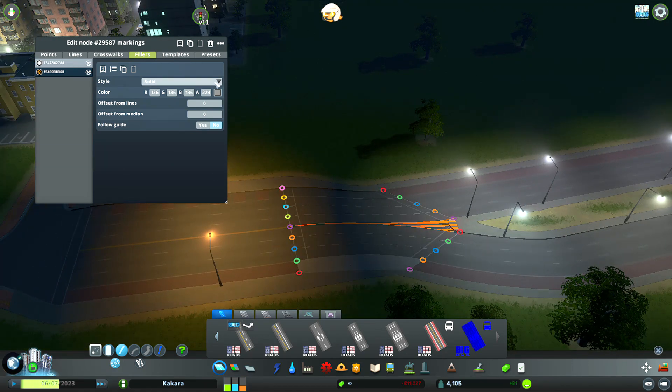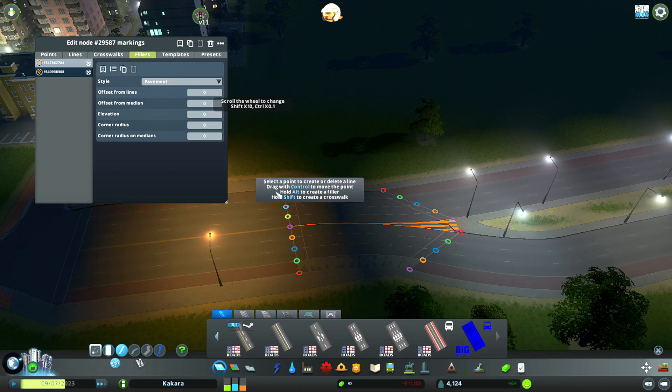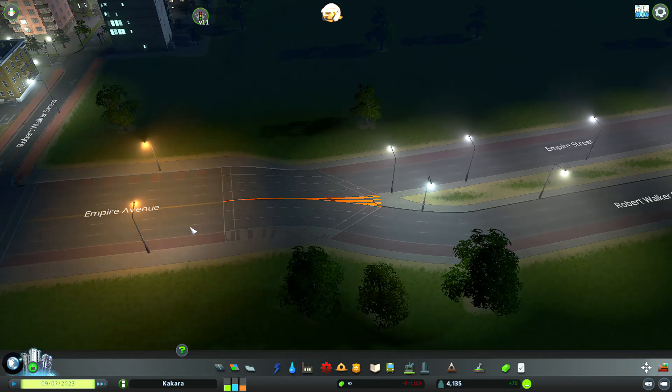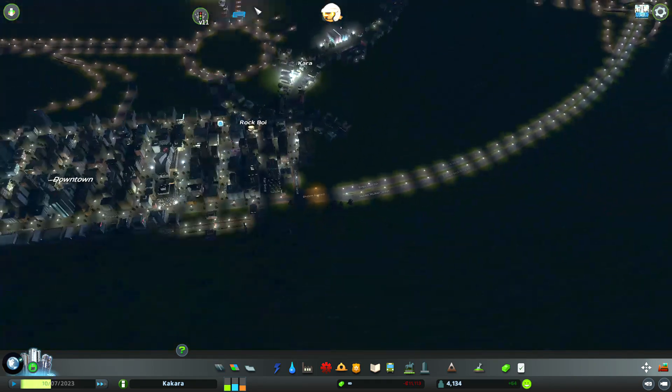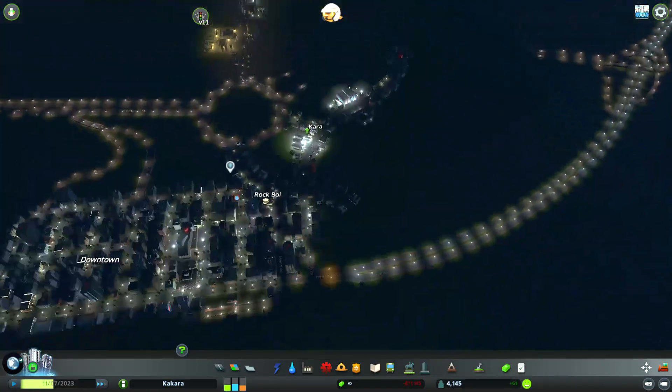Just gonna make it a pavement tile. Elevation is going to be — actually no, it's gonna be zero, so it's in the ground. Kind of looks nice. It's a little glitchy, but it's good enough. And now we have a nice marking for that road style.